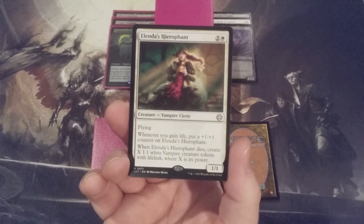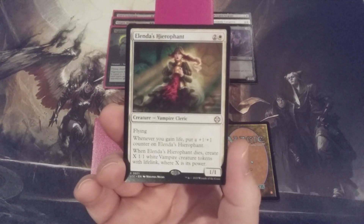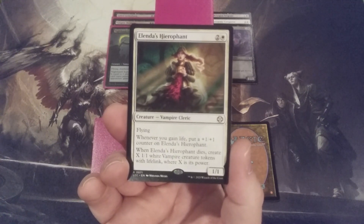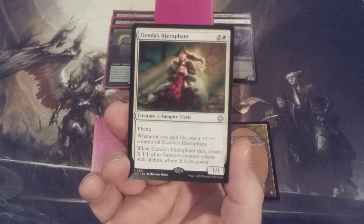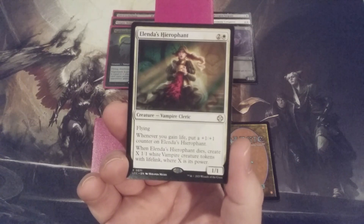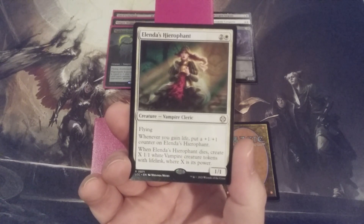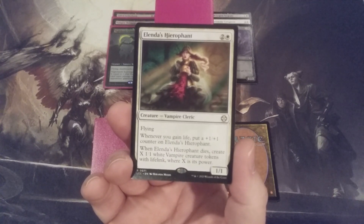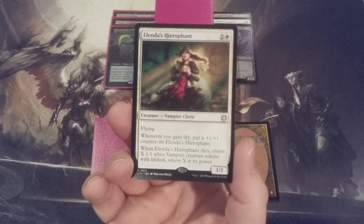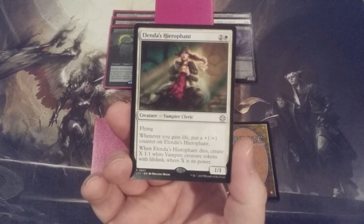Card number 4: Elenda's Hierophant, a Vampire Cleric with Flying and a body of 1/1 for 2 and 1 white mana. Whenever we gain life, we put a plus-1 plus-1 counter on Elenda's Hierophant, and we do have a Lifelink sub-theme built into this Vampire Tribal deck. When Elenda's Hierophant dies, we create X 1/1 white Vampire creature tokens with Lifelink, where X is its power. This could get out of hand very quickly, particularly because of the number of sacrifice outlets we have in the deck already. We can potentially one-shot an opponent, and if opponents destroy her, we populate our side with 1/1 white Vampire creature tokens with Lifelink.